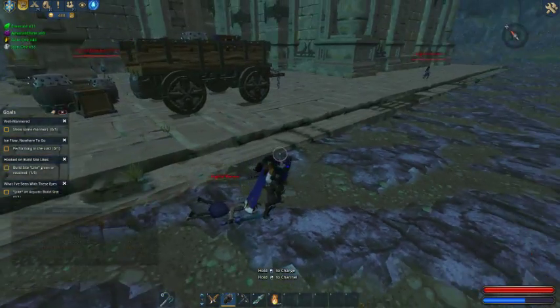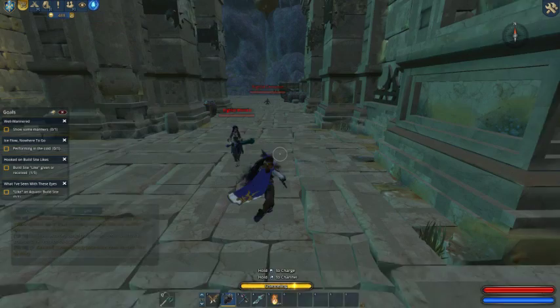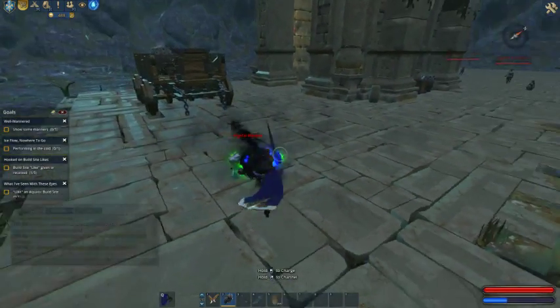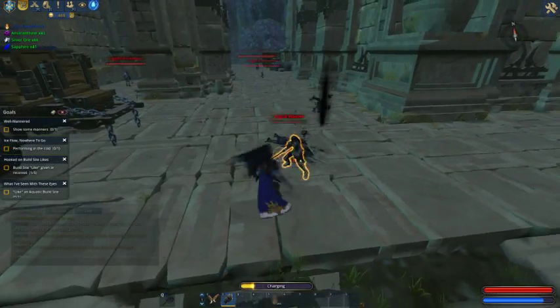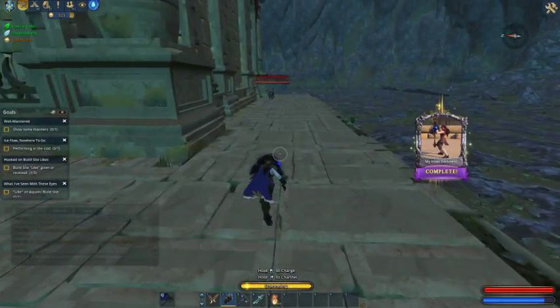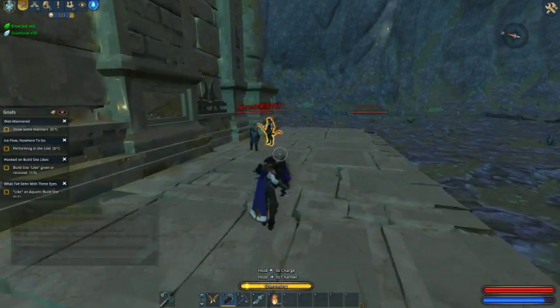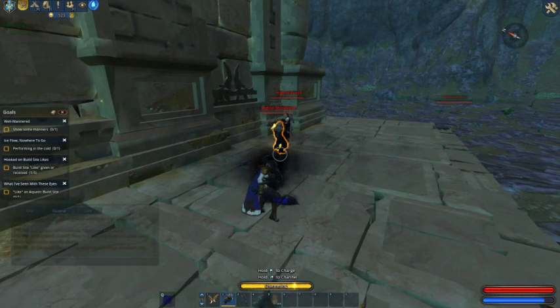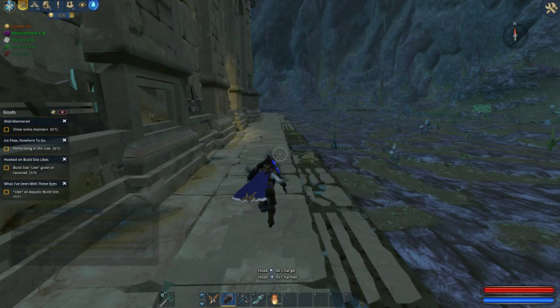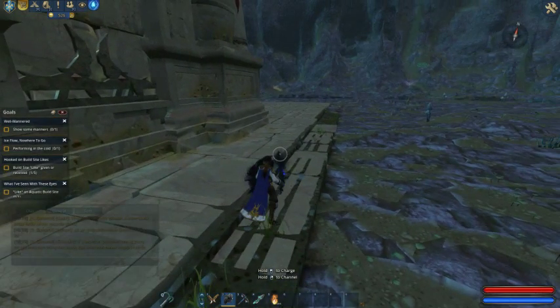I apologize if I was raising my voice — it's kind of hard for me to hear. I know the microphone volume is higher than the game volume. Sometimes you'll find chests as well — you just press the F button to open them. In order to complete the adventure, you have to go find the elite, who is probably somewhere in here. I think I'm familiar with this structure already.